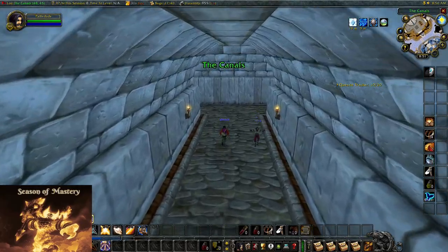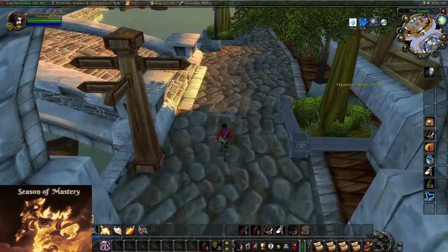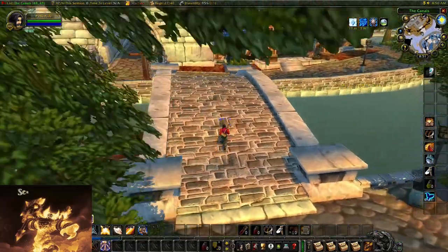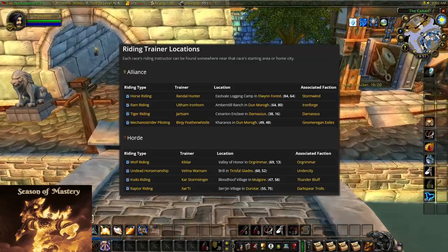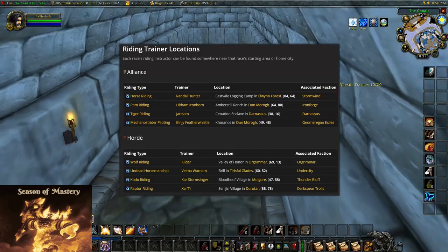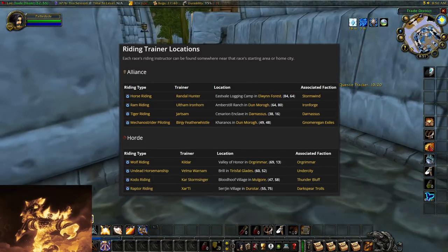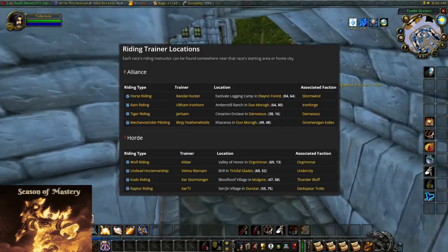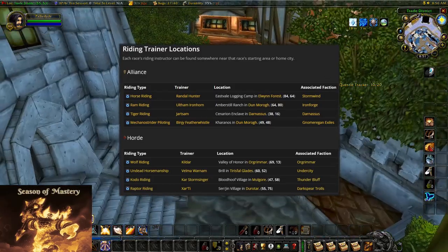The first piece of additional information is where to go for your class faction trainers and their locations. I'm going to show a list on screen — feel free to pause the video to read the details, as it even includes coordinates for their locations, rather than me spending five minutes reading the whole list out.